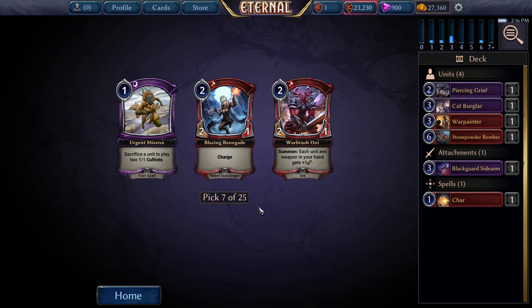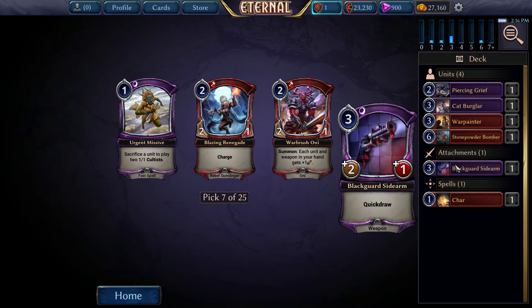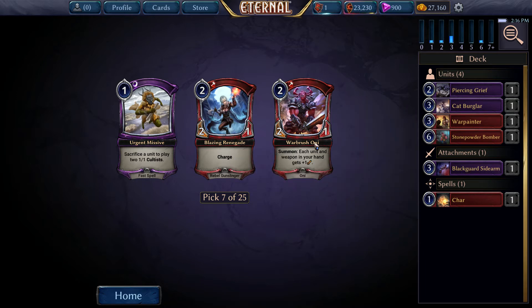Urgent Missive - sacrifice a unit to play 2-1-1 Cultists. We don't have any units like Recogulator or Grenadine Drone, or any Entomb units that would be willing to lose 1 just to get 2. It doesn't really seem all that good. So it's between a 2-1 charge for 2, or a 2-1 that makes all of our units and our Sidearm bigger. I think this is a pretty easy Warbrush.